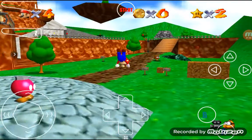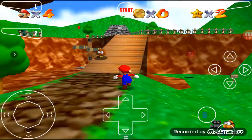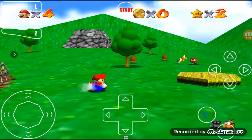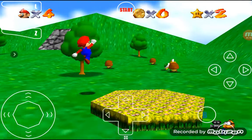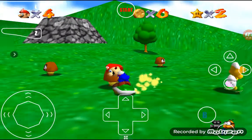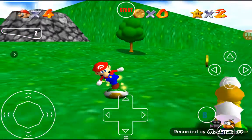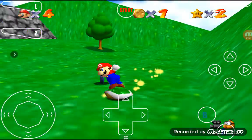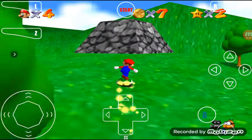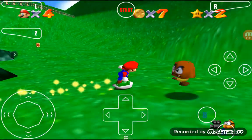It looks like now we have to use the cannons in this level - it's called Shoot to the Sky. Let's see if we can actually beat the game on a Samsung. Oh, there's a Koopa - I'll just ride around him for fun. What you guys might not know about Koopas: you can't do this with Koopa the Quick, but you can do it with normal Koopas, which are pretty rare in levels. He's common in Bob-omb Battlefield. There's a Koopa without a shell - drop some blue coins and do some shell surfing.